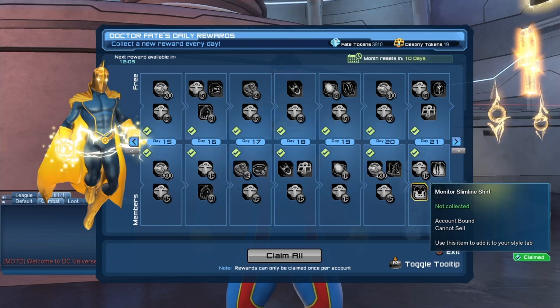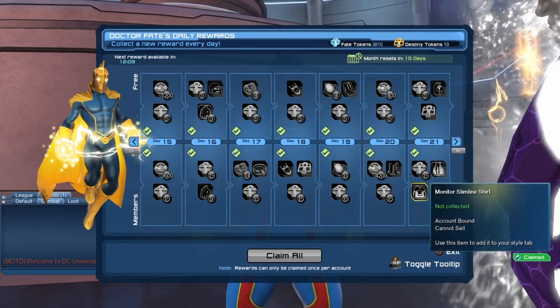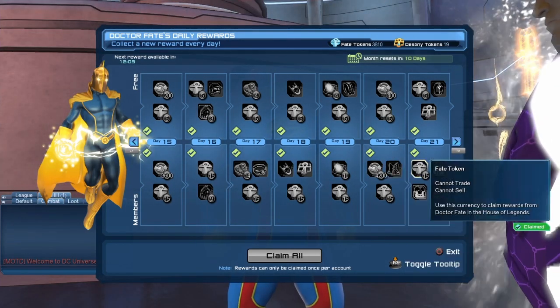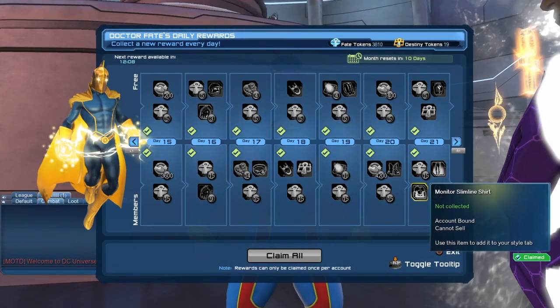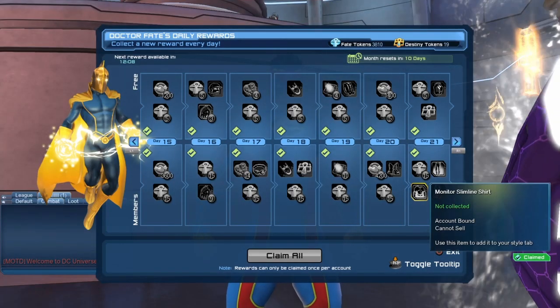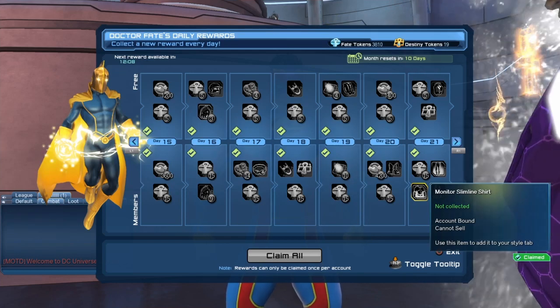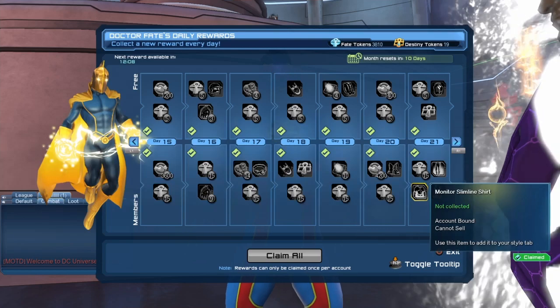The style comes from the daily rewards. There are two conditions to get it: first, you have to be a subscriber, and second, you have to log in for 21 days. On day 21 you should receive the style, though the daily rewards timer can sometimes be a bit off. People sometimes think that just subscribing is enough — but even if you are subscribed, you still have to log in for 21 days.